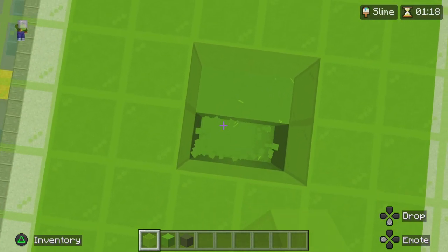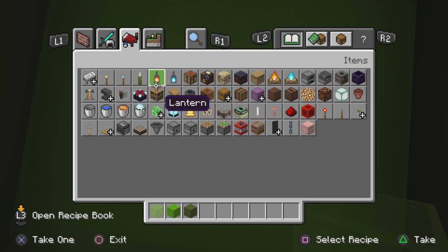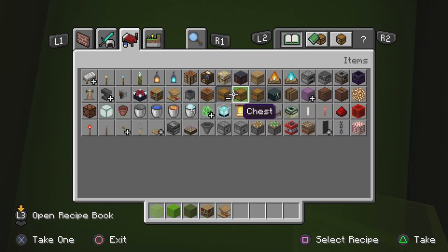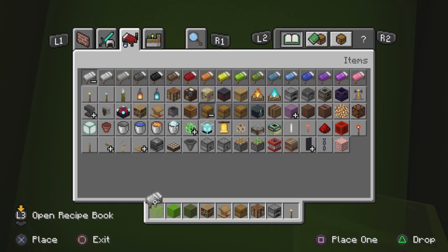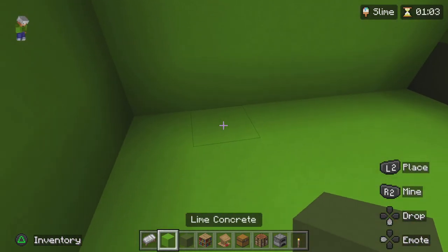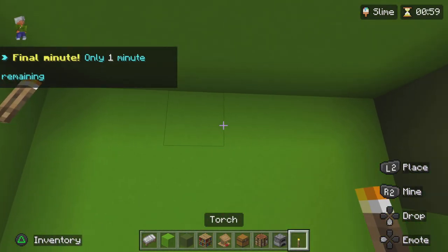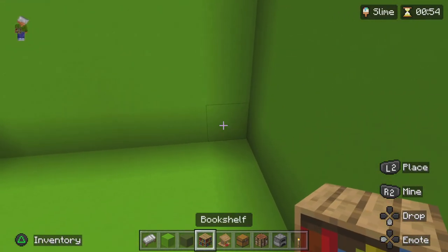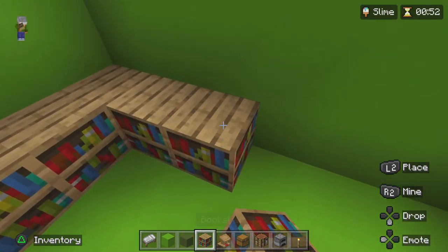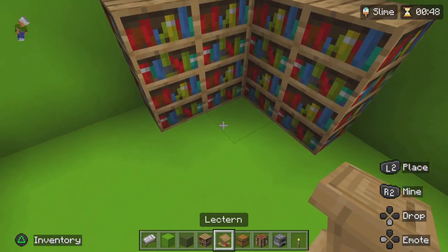We've finished all of this, we have about one minute left — one minute and a couple of seconds. So if we just quickly add a bit of an interior inside of here: bookshelves, chests, furnaces, crafting tables, beds — all the essentials that we need. I probably could do with some torches actually. Here's what we're going to do: two beds over here, torches on either side. Bookshelves along here, that might look nice. Okay, I'm rushing this now.